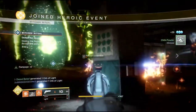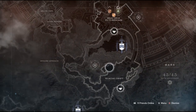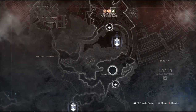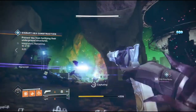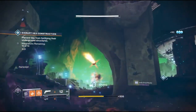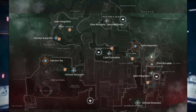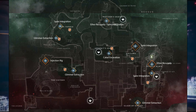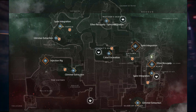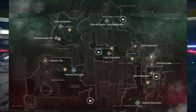Titan isn't the only place to get the Witch's Ritual done — it also spawns on the Glacial Drift, right on the top part. For the next Spire Integration, those are all on Nessus and it's the same thing you did in the first couple steps of this quest. We'll take another look at the map to show you where all those Spire Integrations spawn and also the Glimmer Extraction you need for the third public event, as there are a couple spots on Nessus where that spawns in too.